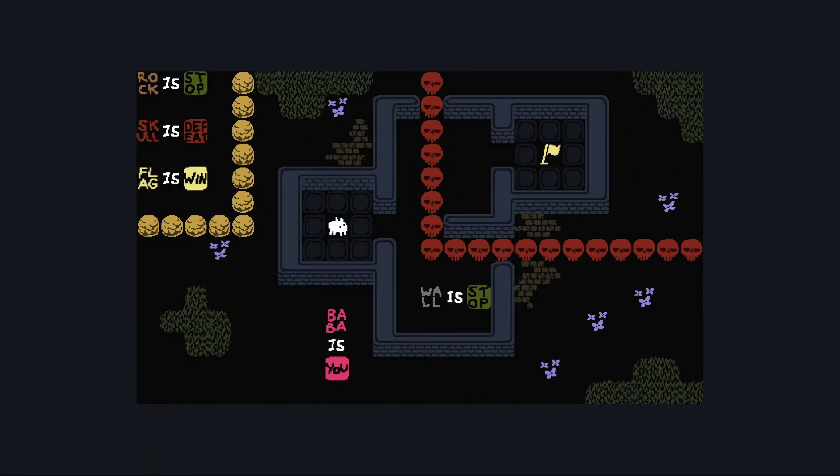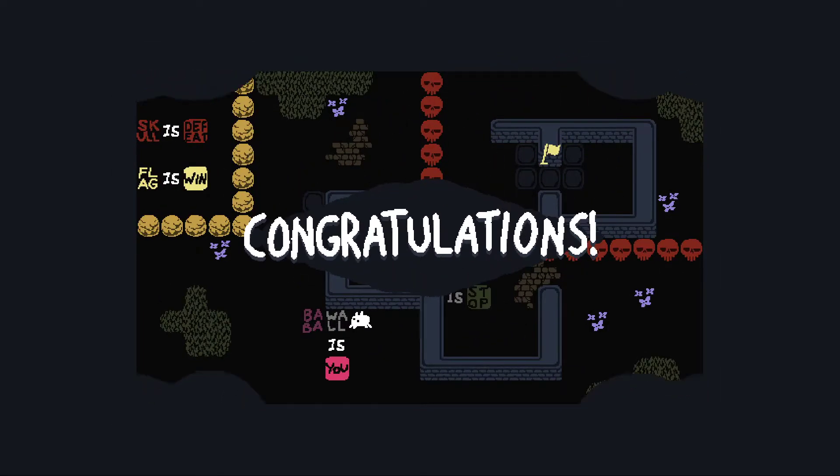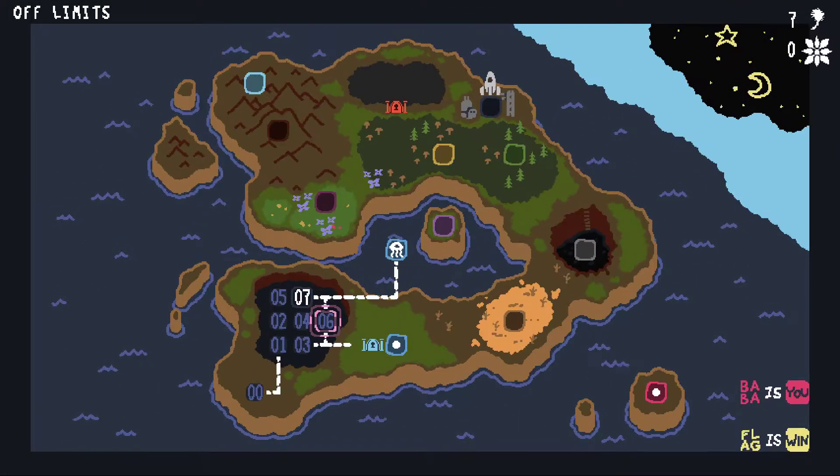Level 6, off limits. Alright, so obviously we don't want all this stop. These rocks are stopped, and rock is stop is behind that, so we can't change anything that's in there. You notice we have Baba is you. How are we gonna get past those skulls? Well, we have walls over there, so let's make wall is you. There we go. And from there we can actually access our first proper world — that is World 1, the lake.